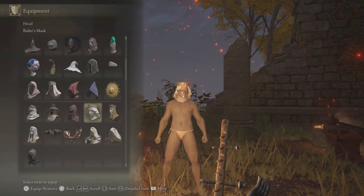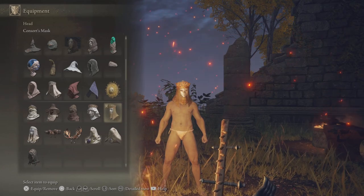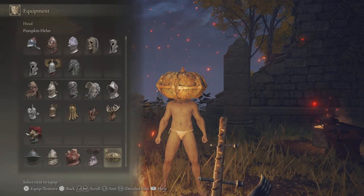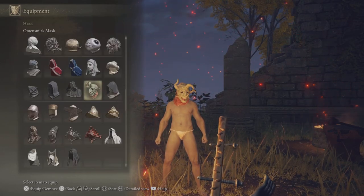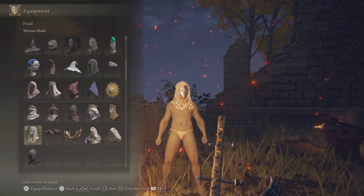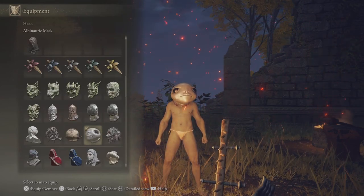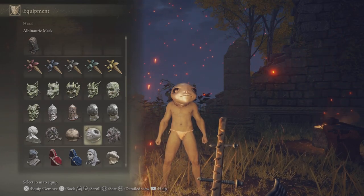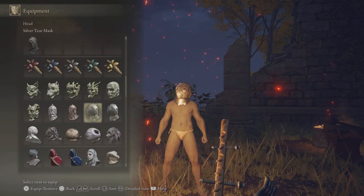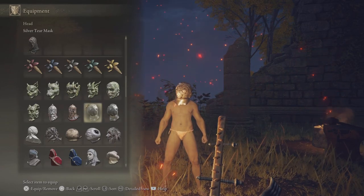The Queen's Crescent Crown gives you an extra 3 intelligence. The Ruler's Mask gives you an extra 1 faith. Consort's Mask gives you an extra 1 dexterity. Pumpkin Helm reduces damage from headshots. The Omen Smirk Mask gives you 2 strength. Mirai Mask gives you 1 arcane. Mask of Confidence gives you 3 arcane. Albinauric Mask gives you 4 arcane but reduces the recovery effects of your HP flask. The Silver Tear Mask gives you 8 arcane but you lose 5% of your physical attack power.